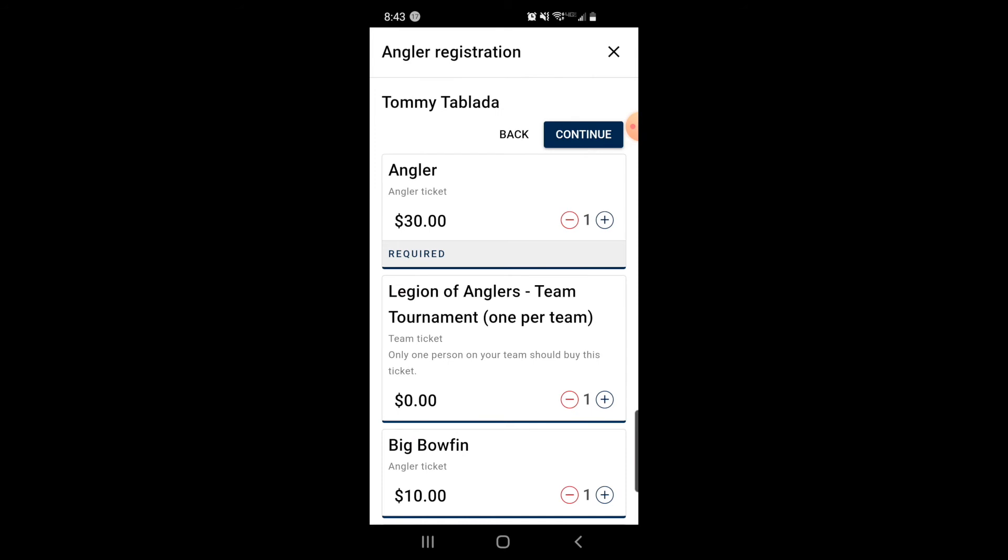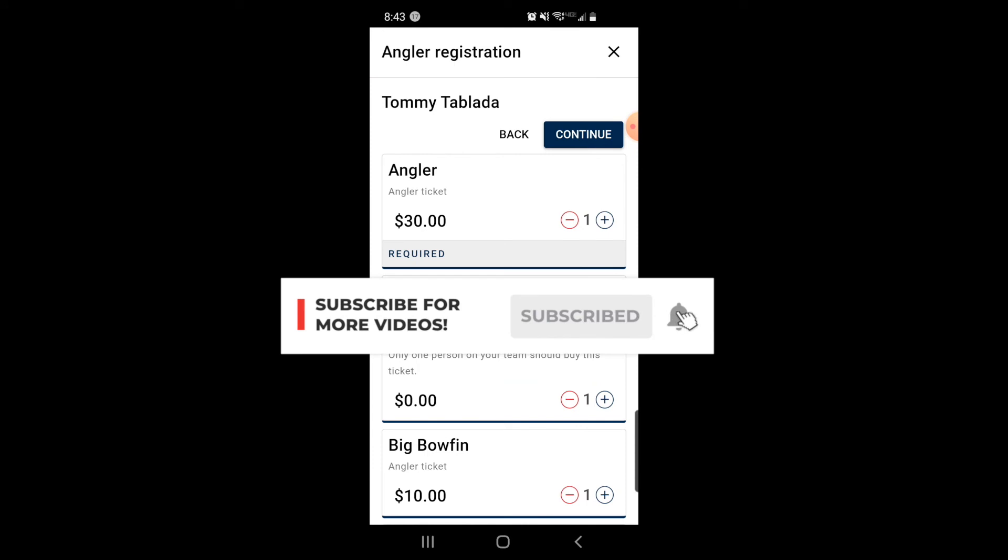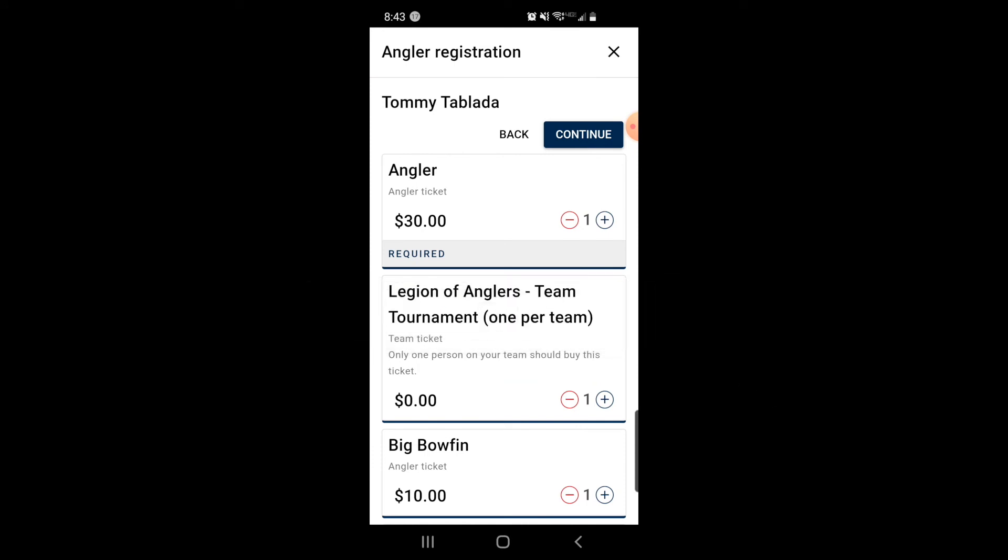Just to go over everything again real quick: both team members have to be registered for the tournament. They both have to have at least the angler ticket, and then one of those team members also has to have the team ticket. Once they get that team ticket they're gonna have to send an invitation to the other registered team member, and then once they do that the other team member's catches will also be included within that team for the tournament.